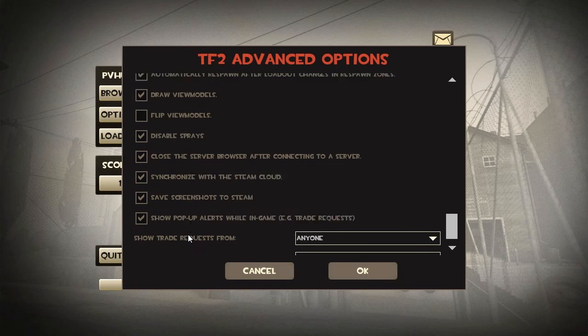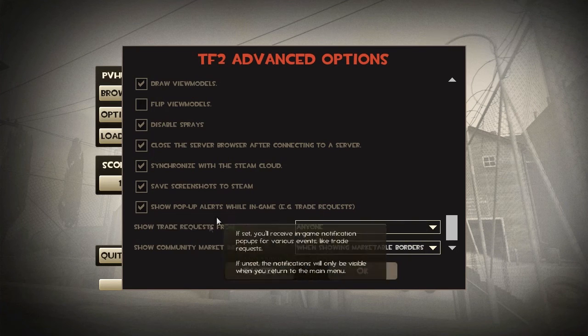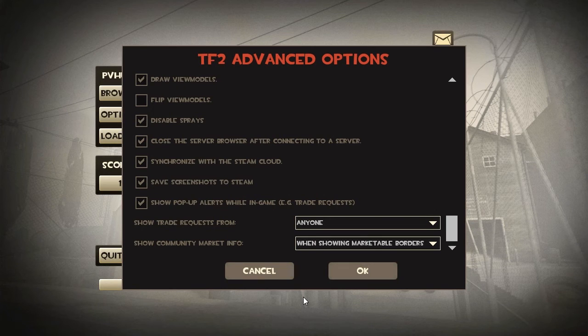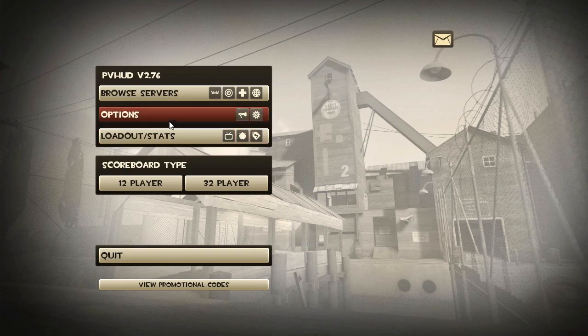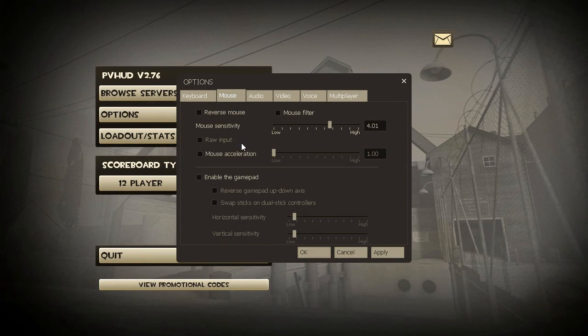These remaining options are checked by default and don't matter so much — if you're annoyed by trade requests just uncheck that one, but you really shouldn't be having problems with those as a new player. Now I'm going to talk about the regular options. The only category I really need to cover is under Mouse, and the two things there are mouse sensitivity and mouse acceleration. I'll start by saying that mouse acceleration should be off.